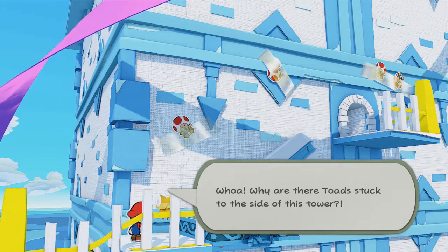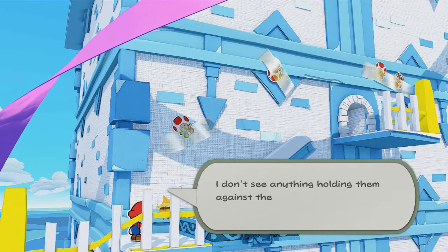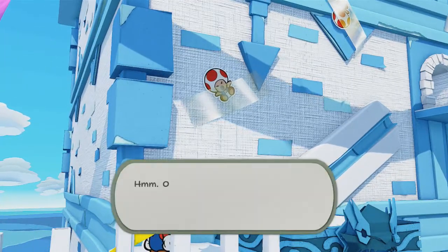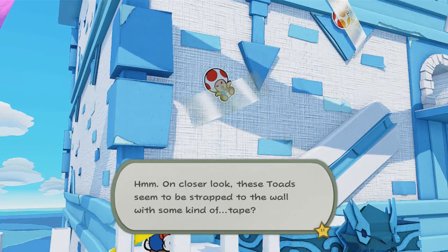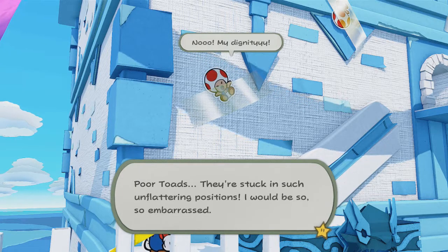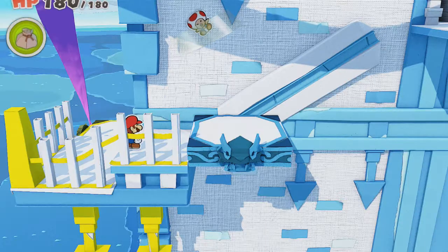Oh, what is this? Why are the toads stuck in the side of the tower? I don't see anything holding them against the wall — how are they staying up? These toads seem to be strapped on the wall with some kind of tape, stuck in such unflattering positions.